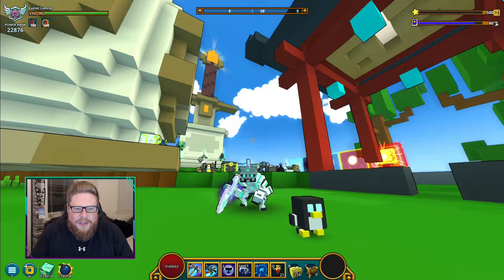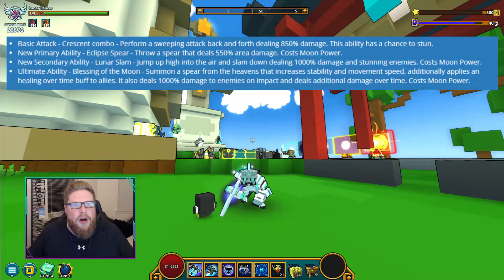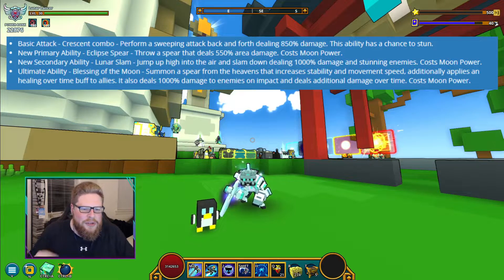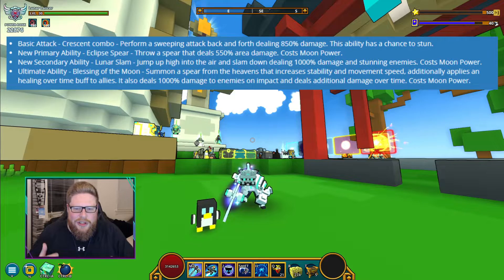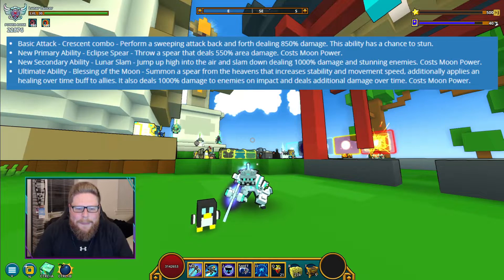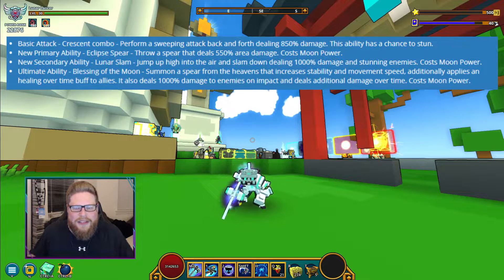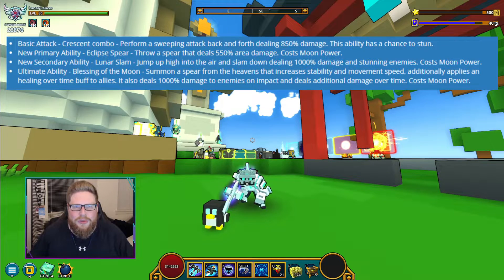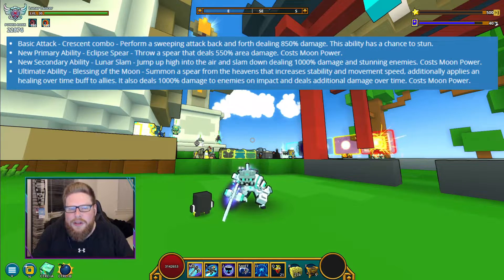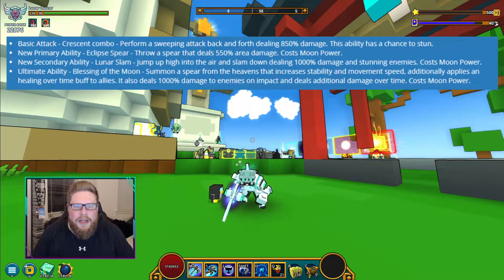Now for the Lunar Form abilities — basically they're all the same, just much stronger. The base attack becomes the Crescent Combo: perform a sweeping attack back and forth dealing 850 damage. Instead of having to attack a few times before it does a swing, now it's just going to swing like crazy. I haven't gotten into the Lunar Form yet because I wanted to do this with you guys, so we'll see how it works together.